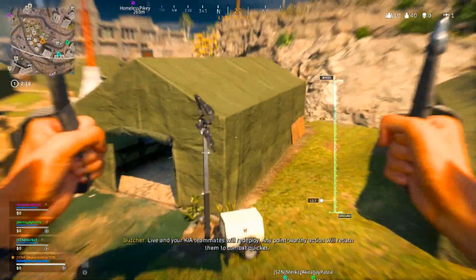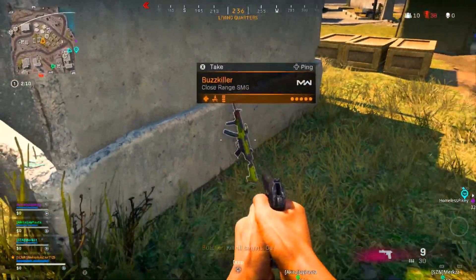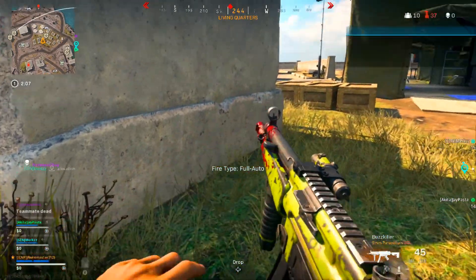The Modern Warfare MP5 Blueprint Buzzkiller can be found at the tenth area of Living Quarters. Once you head over there to this communications tower, it will be leaning against it.